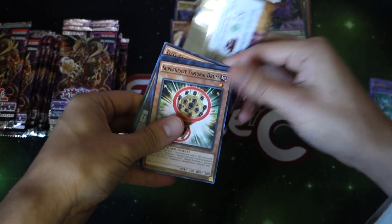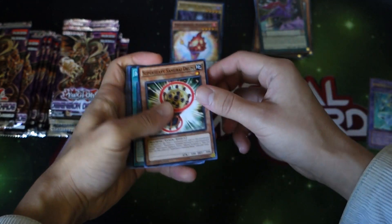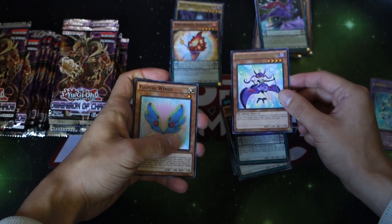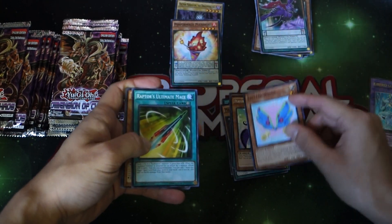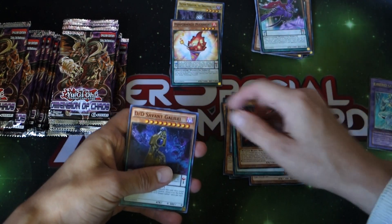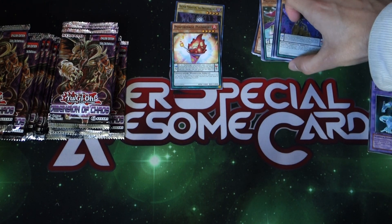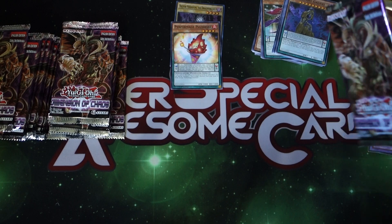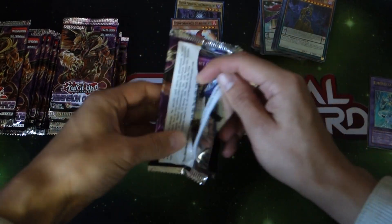Alright, next pack: we got the Drum, Dark Contract, Magic Spectrum, and the Princess — Fluffle Winks! One of my favorite cards out of this set, just because Fluffles are kind of good. I know a lot of the stuff, again, everything just power crept everything in the game.